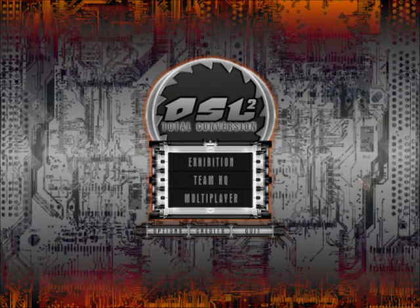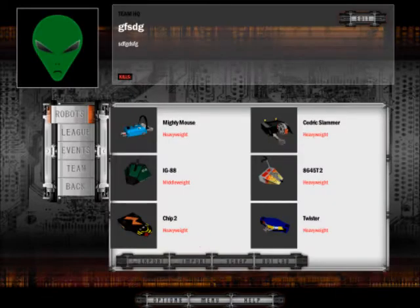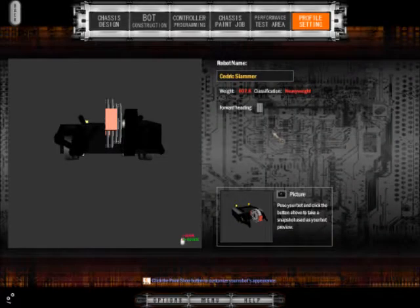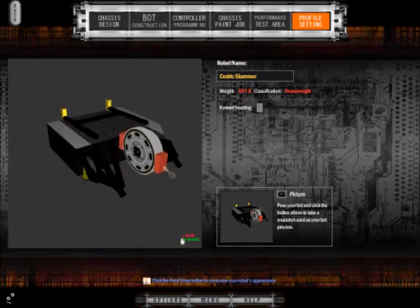I've been getting some requests for a tutorial about how to do AI, so I thought I'd make this video to talk you through the basics. I'll be using the robot Cedric Slammer. This was one I'd planned to do a full Let's Build on, but there was so much footage of me dithering around that I couldn't keep all the good stuff. I'll just give you the final product now.